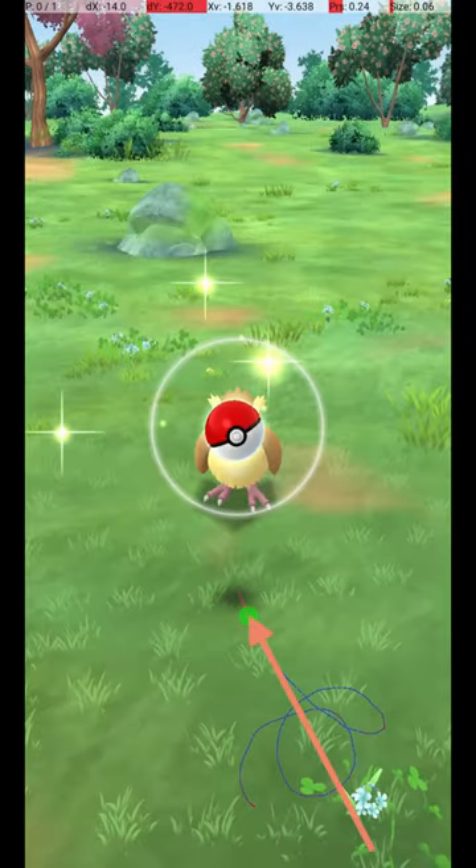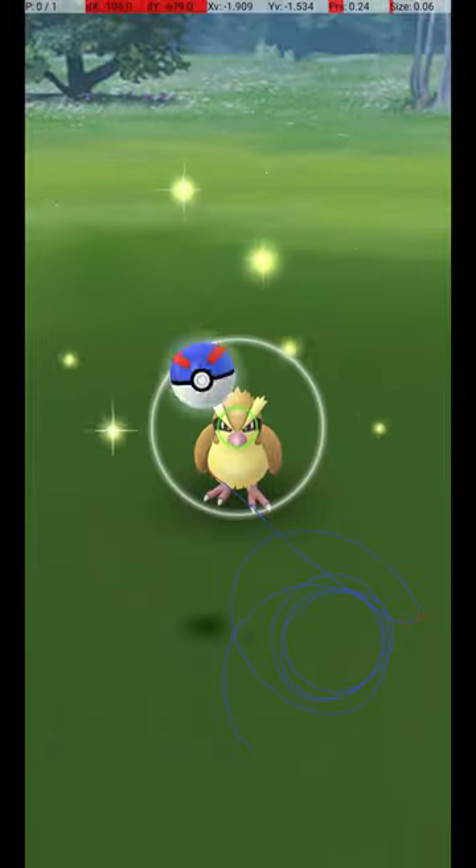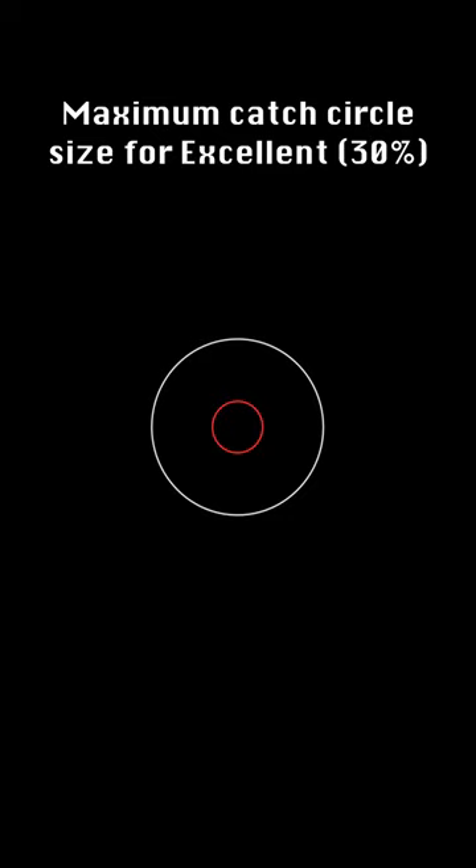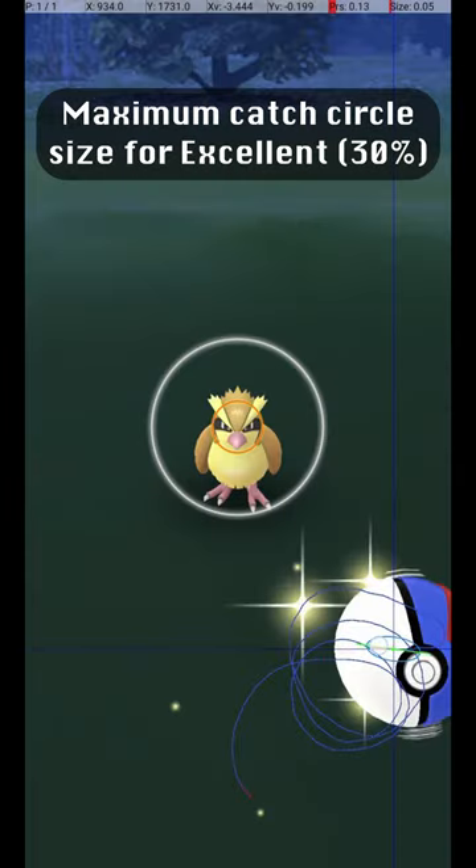Here are a couple of other examples of specific, successful throws. This graphic shows the maximum circle size for an excellent throw, where the catch circle is 30% of the diameter of the grey circle.